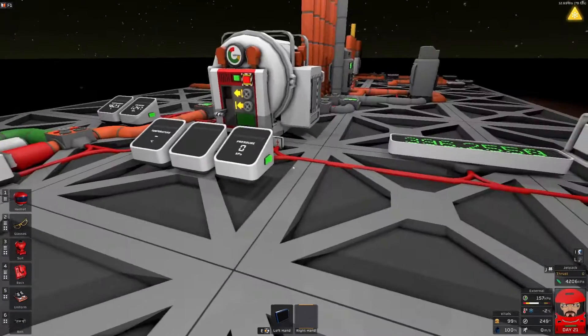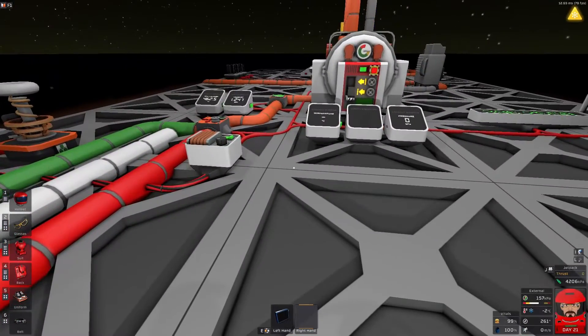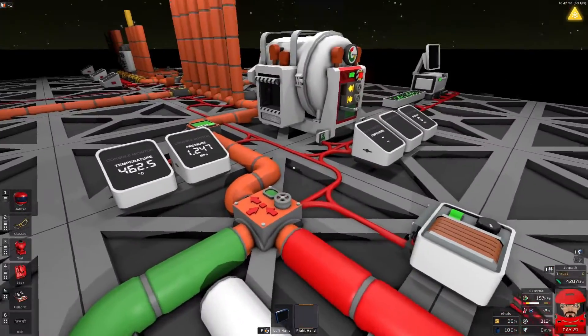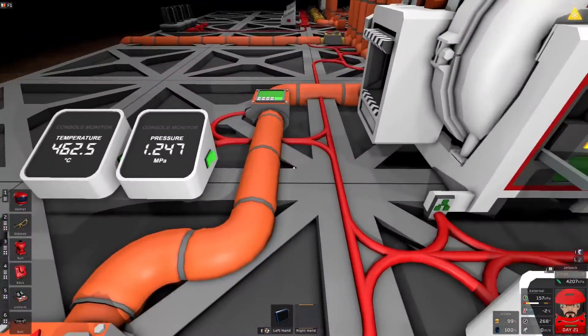First things we probably need to do, if we're going to figure out the combustion, is to know what the combustion equation is. If we look in the help under volatiles, we find that two volatiles plus one oxygen — a ratio of two to one — gives us three pollutants, six carbon dioxide, and heat. That's three moles in giving nine moles out plus heat. But we're using nitrous and the nitrous equation isn't in the help.